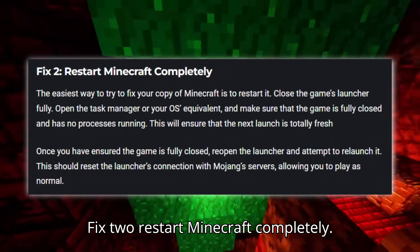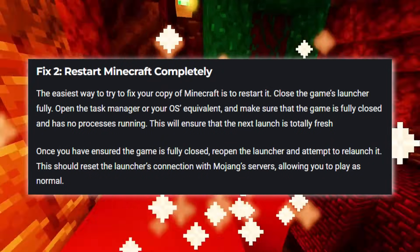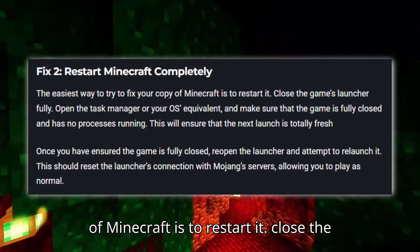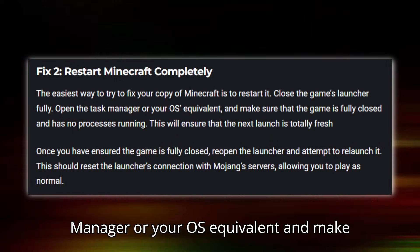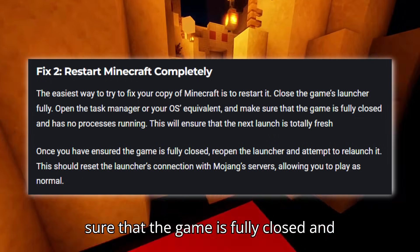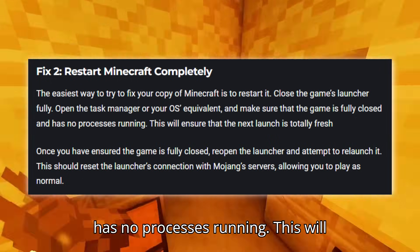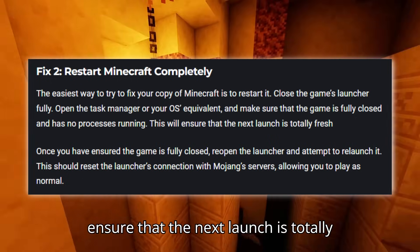Fix two: Restart Minecraft completely. The easiest way to try to fix your copy of Minecraft is to restart it. Close the game's launcher fully. Open the Task Manager, or your OS equivalent, and make sure that the game is fully closed and has no processes running. This will ensure that the next launch is totally fresh.